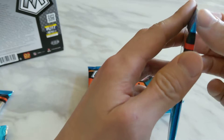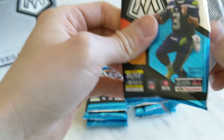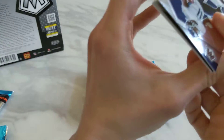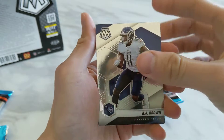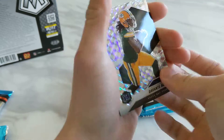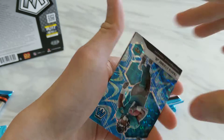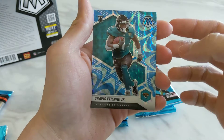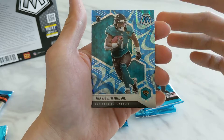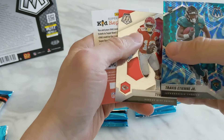Third pack. Starting off we have AJ Brown. Next up we have a Mosaic Devonta Adams. And then, nice — Reactive Blue Travis Etienne rookie. At least we got a first-round pick rookie in this box. And then we have a Tyreek Hill.